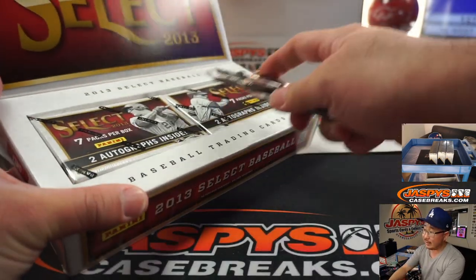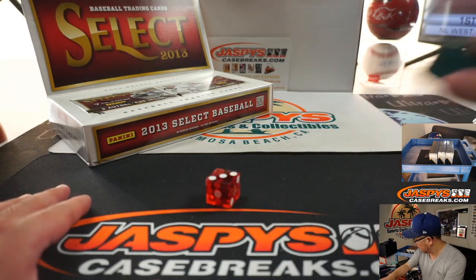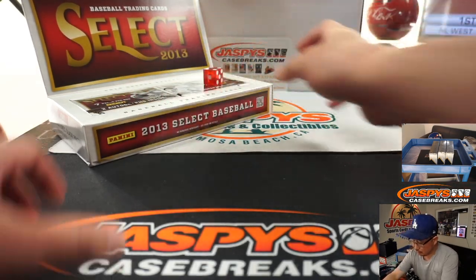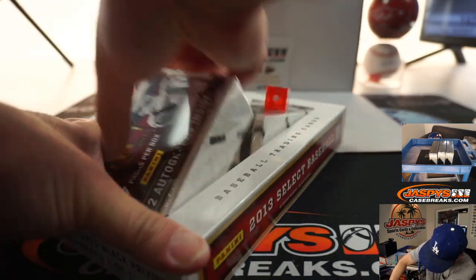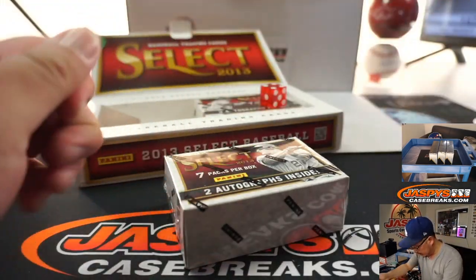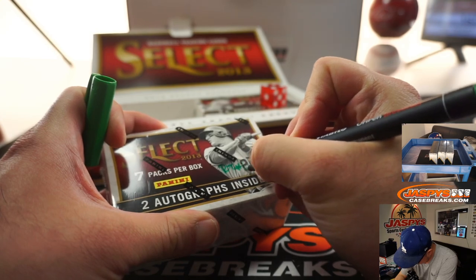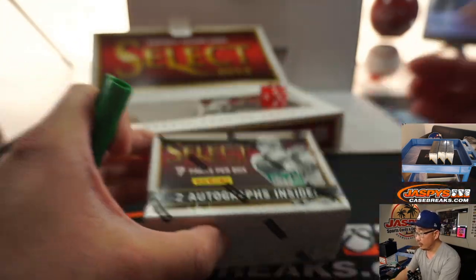1, 2, 3 for the left side; 4, 5, 6 for the right side. And it's 4 — 1, 2, 3, 4, 5, 6. So this will be for break number 19. There you go, break number 19.